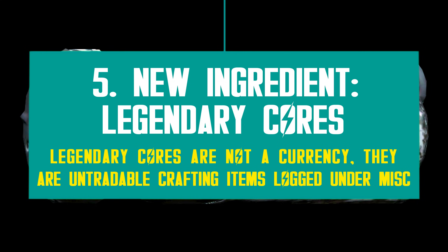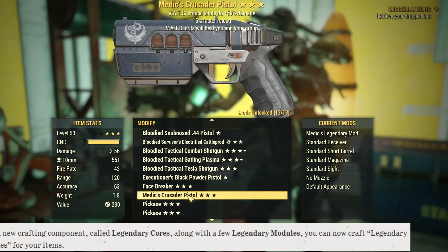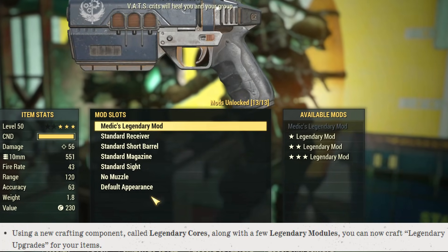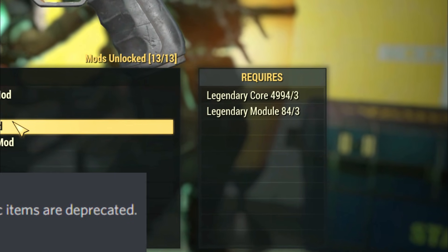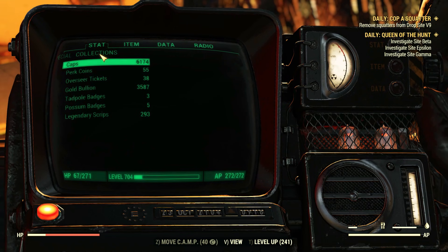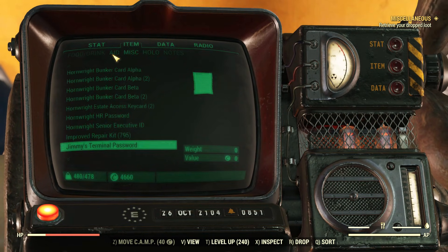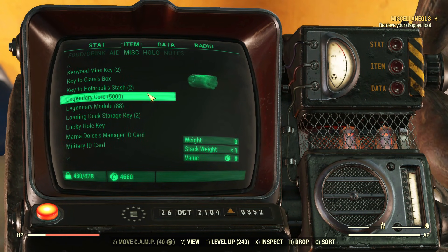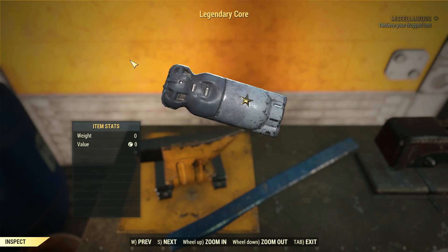Let's move on to the legendary cores — a new item introduced with Steel Rain and a key element of the legendary crafting system. You need this item to craft, upgrade, or downgrade any gear item, together with the existing legendary modules sold by the Purveyor. This started as a currency, but it didn't take long until Bethesda changed it into a misc item. You can find both legendary cores and modules under your MISC tab now.